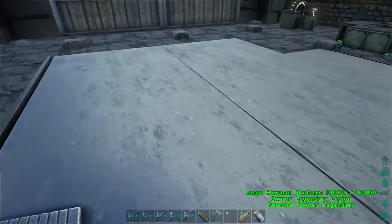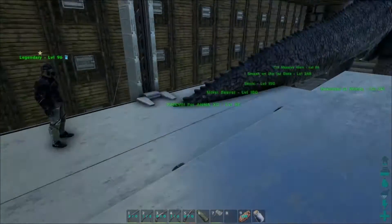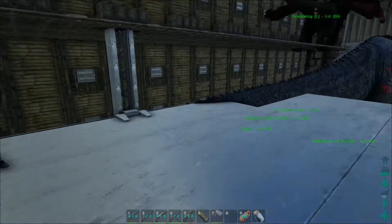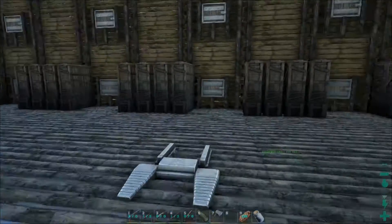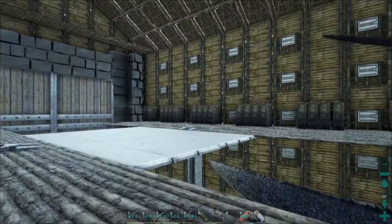There are two lifts going upstairs - one each. Upstairs there are lots and lots of storage chests. It's definitely a warehouse, storing everything.